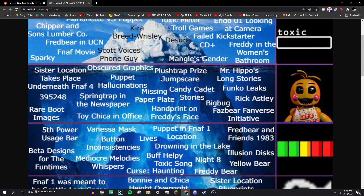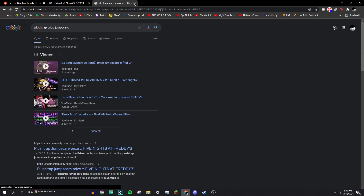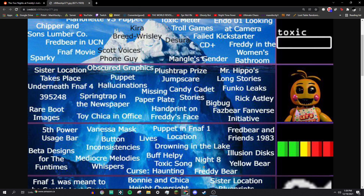Plus Trap prize jump scare — in FNAF VR, in the prize corner area, if you did a certain thing, you could get Plus Trap to jump scare you. I had a big brain fart on that one.